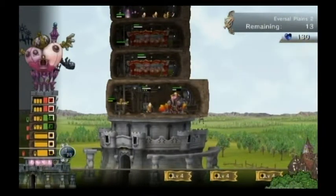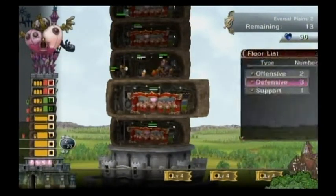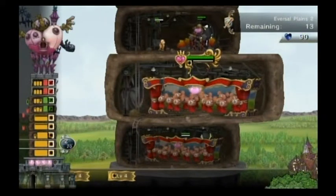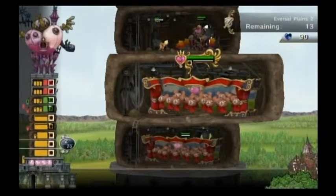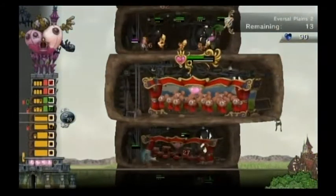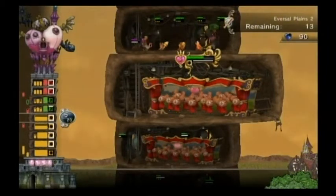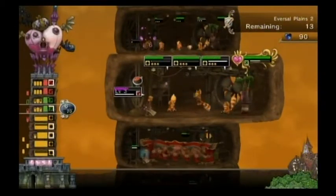While summoning, I'll use a couple of puppet shows to split up these red mages a bit as well. Basically, you just don't want everything coming in one horde. Later on in the level, having all these slowing floors is a bit of a nuisance, but you really need them for this part. So they're built, and that's fine.